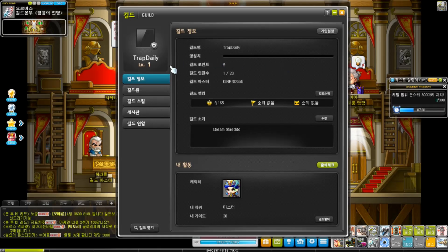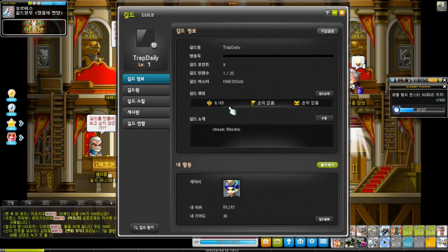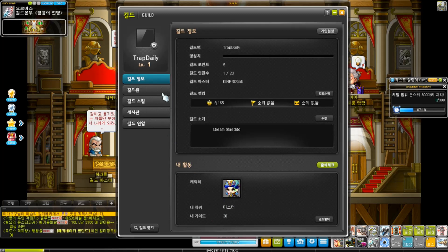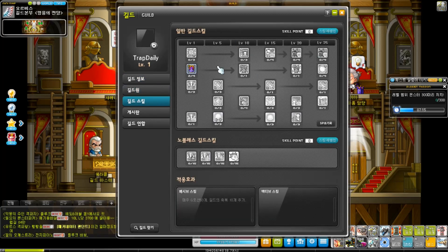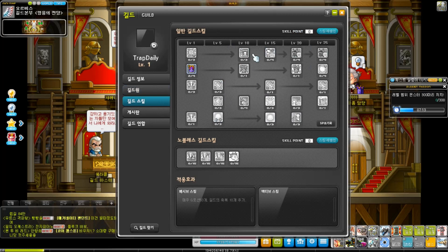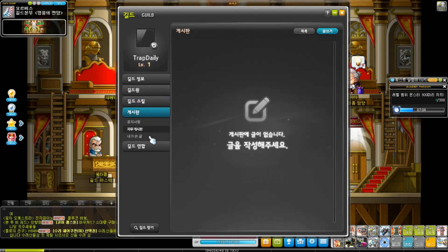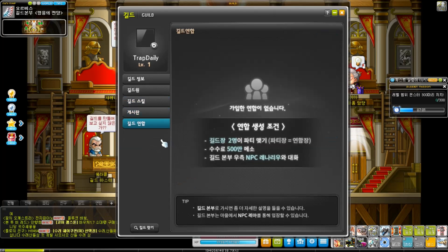So this is the new guild UI page. We got the main page of the guild, a little message telling you what the guild is all about, your character name, your guild status, and how many guild points you have. Next up we have a page of all the guild members, a whole entire guild skill page — I'll talk about all the skills in a minute. We have the bulletin board where people can write whatever they want, and then we have the guild alliance page.